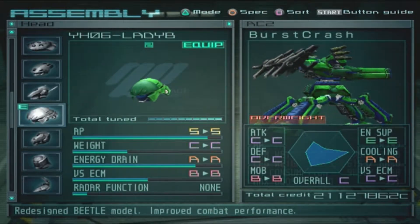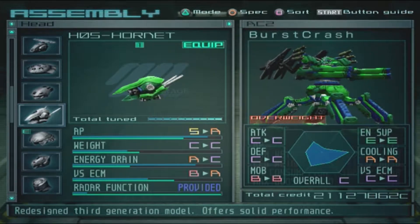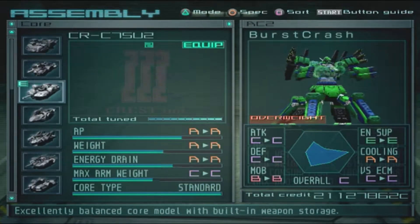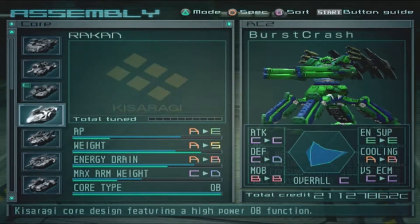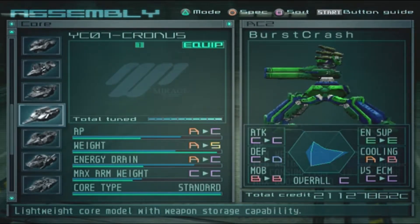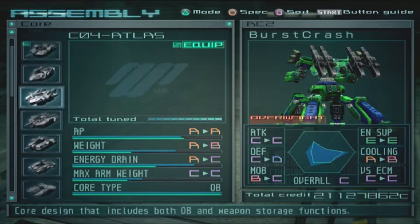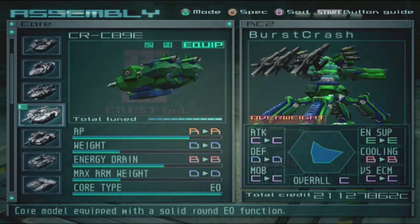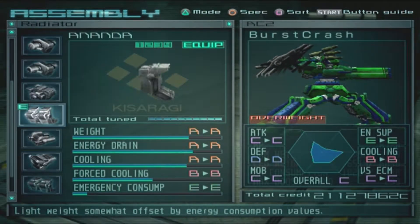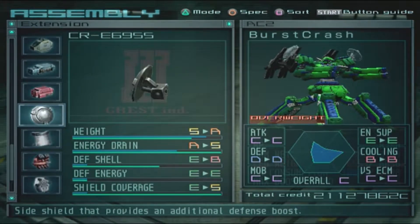The Hornet would fit well for this. As for the core, I can't use a hanger unit, so maybe I should go for an EO — let's go for the normal E because I need to make sure I can last a long while. For the extension, the Jiren might be a smart choice since energy is going to be a big part of this AC.